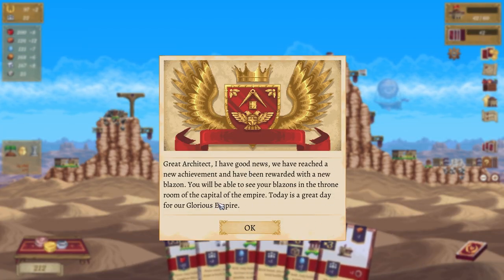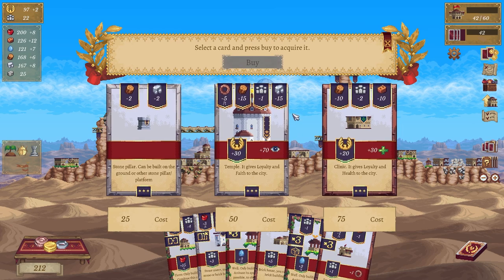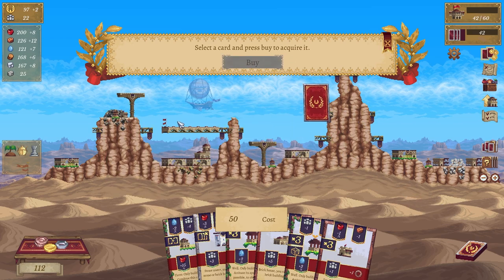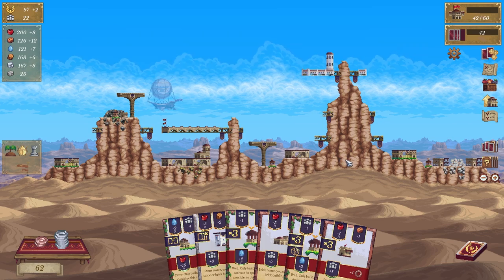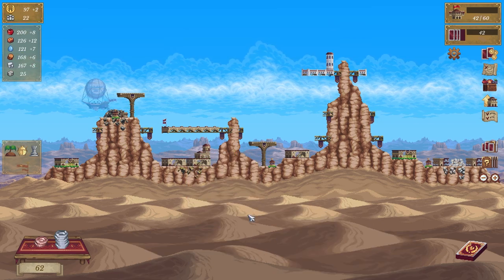Great news — you've reached a new achievement and you've been rewarded with a new blazon! You will be able to see your blazon enthroned capital — great, awesome, lovely! I love that — an airship, that's cool. Let's buy this, let's buy this, and then let's buy this. Discard all cards without penalty — boom.